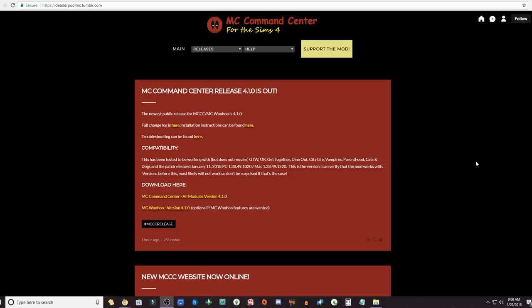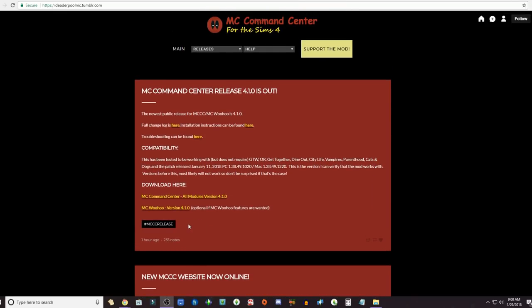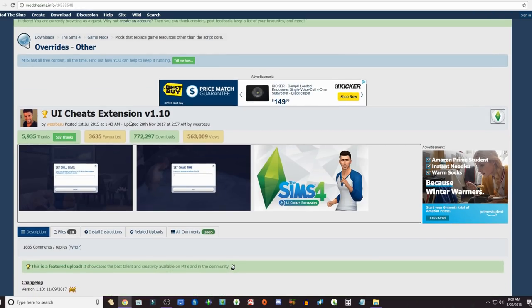So obviously the first mod is definitely MC Command Center. This adds so much to your game, and if you don't have this, definitely add it. There is also a woohoo mod which allows you to have teen pregnancy, birth control, that kind of stuff. It adds so much to the game and also helps with bugs, resetting your Sims, that kind of stuff.